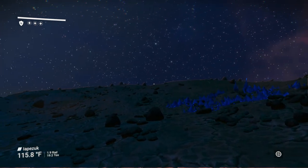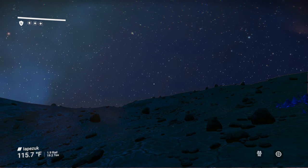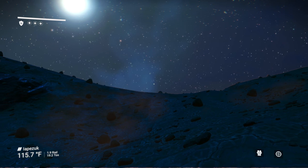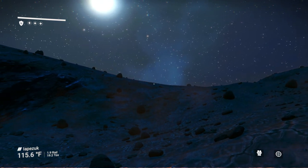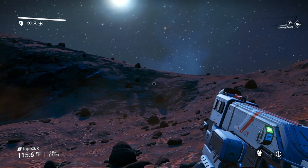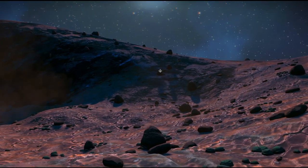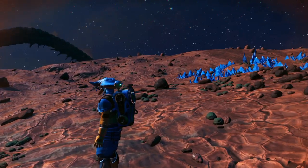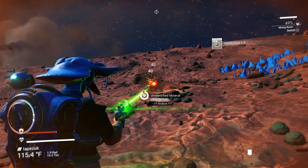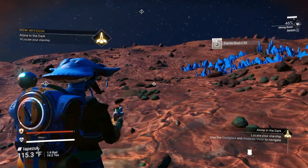You need certain minerals and materials to progress. Your starting point — if you look around, you have lots of rocks. Mine all the rocks until you get at least 250 ferrite. That's your first thing. We're starting out with a 50% charge, so you're going to go through this pretty quick. Besides the dihydrogen next to us, you're also going to need condensed carbon to recharge our mining beam. We're already at around 90 — we need 250.